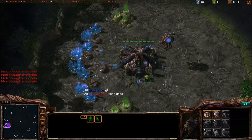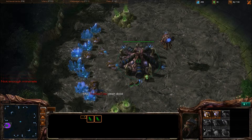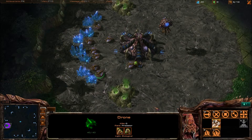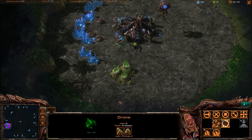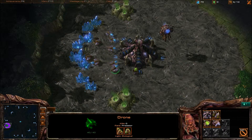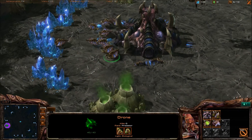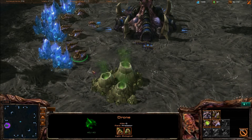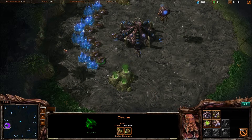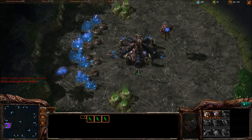I think I'm going to get a little bit earlier pool than I normally do, just to make sure I have that defense. I'm going to do a 9-pool, which means I'm going to have 9 supply when I build my spawning pool. It costs 200 minerals. Aren't these things cute? I don't care what you say, I think they're cute. Some people might be freaked out by the Zerg, but I like them.